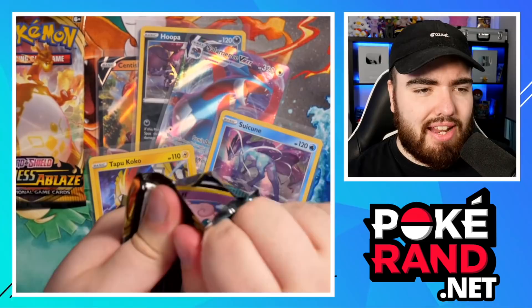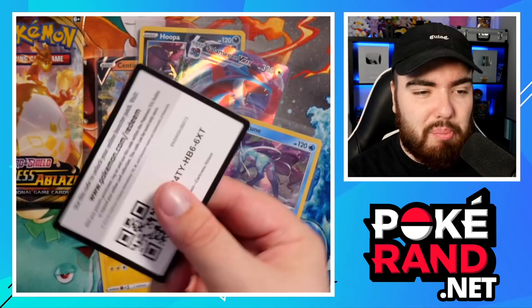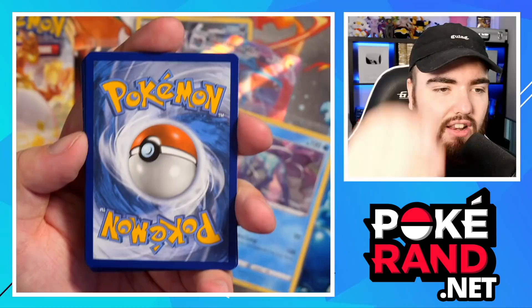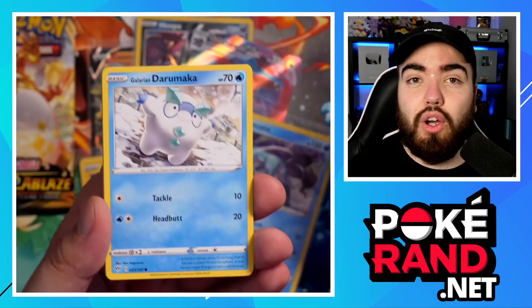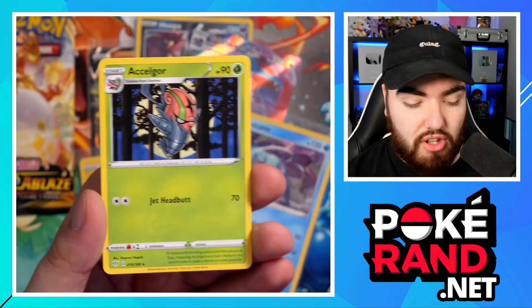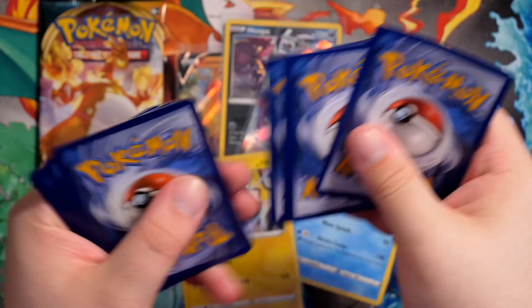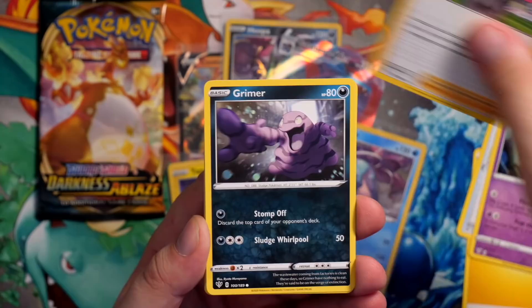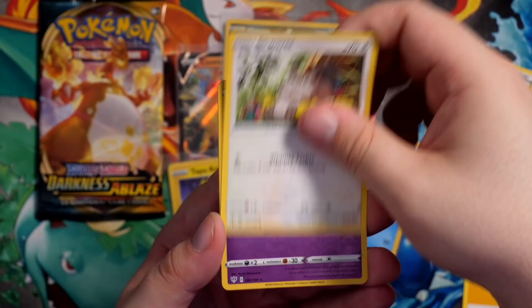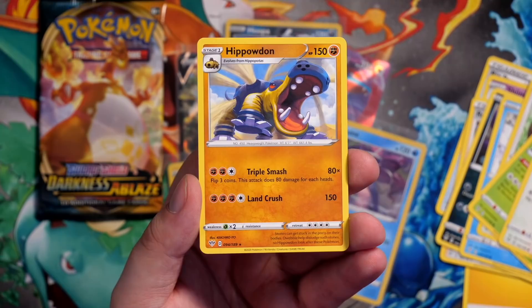We've got a Grimmsnarl VMAX on the front pack. Grass Energy — I'm going to look at the camera and guarantee there's going to be a Charizard VMAX at the back. Big Randy says there's a Charizard VMAX — let's see. It's an Axew Gore. It wasn't a Charizard after all. Lightning Energy, Big Umbrella, Shaynotic, Rose, Chairman Rose, Grimer, Galarian Darumaka, Sentret, Rowlet, Squirtle, Mimikyu, Reverse Holo, and a Hippodon. That's what I look like in the morning — true facts.